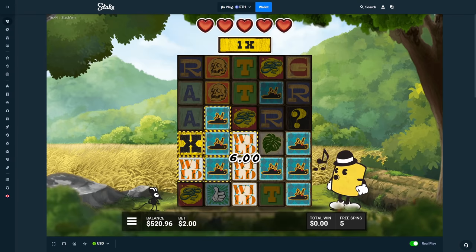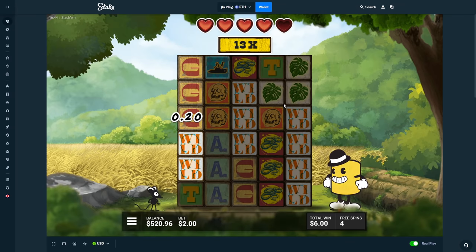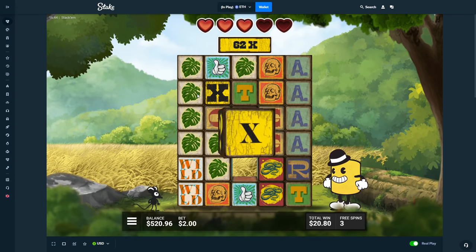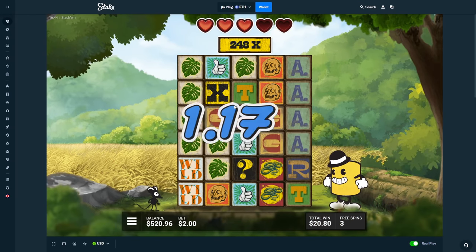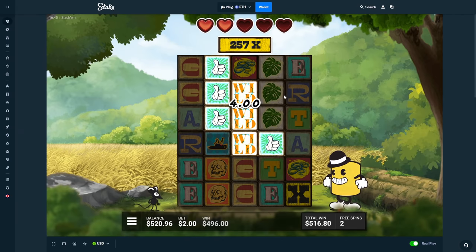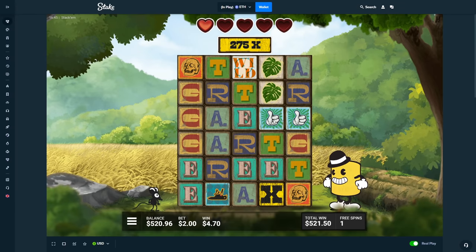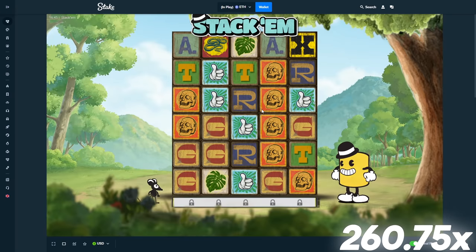I hit like a 1000X — it was insane. That's why I'm playing this slot today, hoping we can get something that insane again. Oh, that connects — all those leaves — times four! That's a good hit. That's over 500 — we have a 257X multi. Can we get one more big hit? That would have been over 1K. We're back up to around break even, but we don't want break even. Come on, show us something nice, Stack'm.